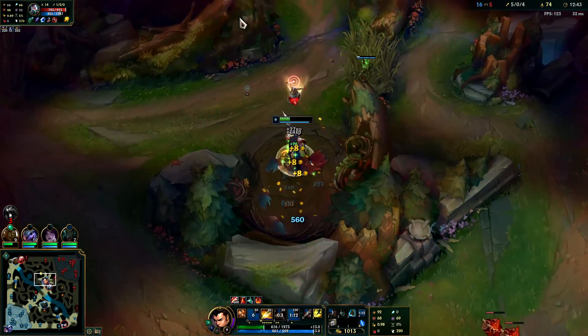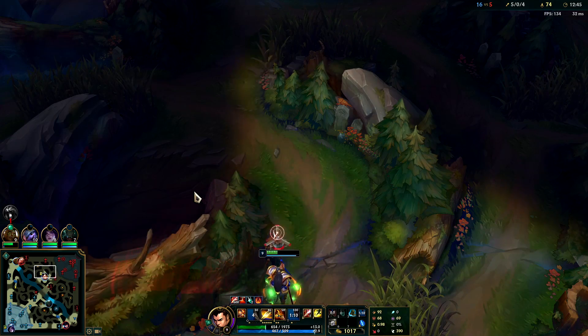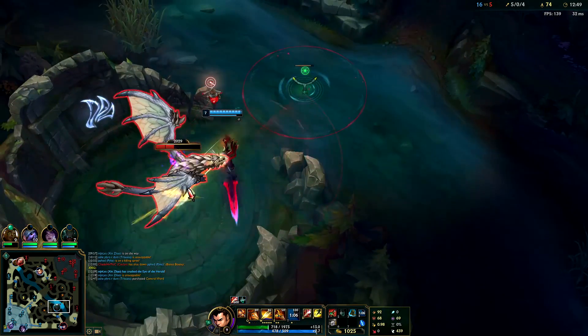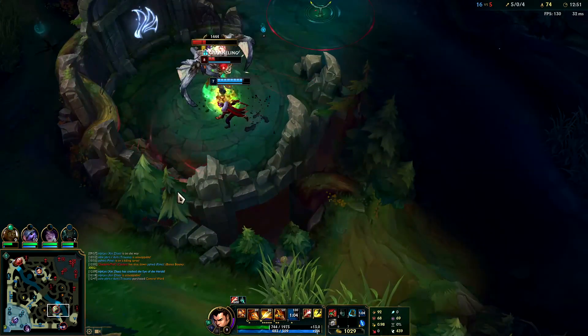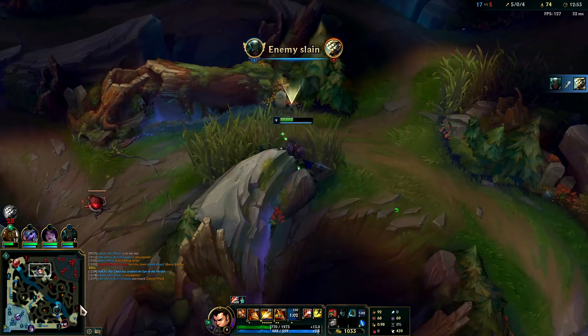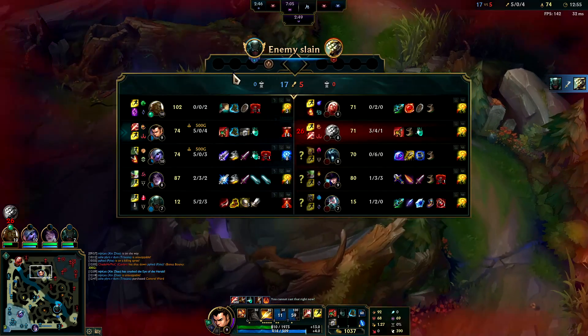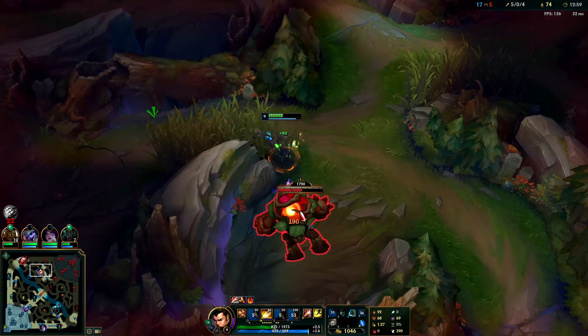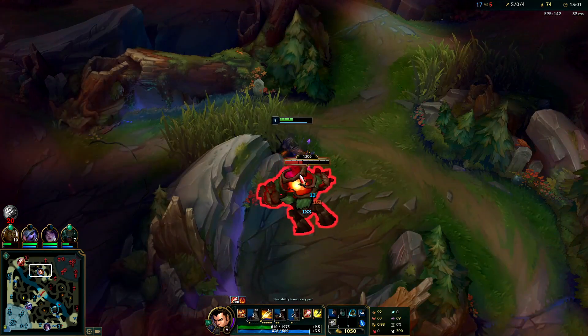Going to take Master Yi's red buff here — I think I can get away with it. I'm on my potions right now anyway. Zilean. Master Yi's on Dragon I think — Pyke's going to get him. Pyke's really fed, got a full Duskblade. Just as strong as Master Yi is nearly — only difference is Master Yi's a slightly higher level. Vladimir is looking gankable.